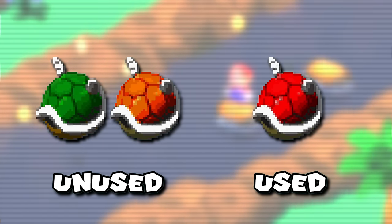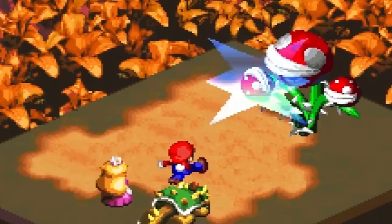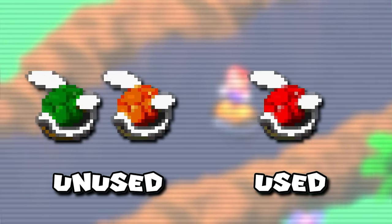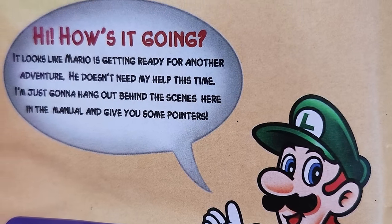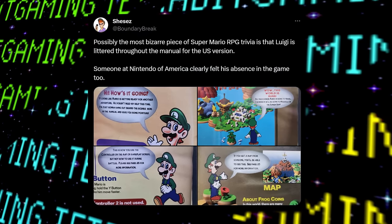It's currently unclear why these other colors were cut from the game, but some have theorized that since Mario uses the red shells, the green Lazy and Troopa shells might have been from a point in development where Luigi was planned to be in the game and would have had his own color-coded shells. It's pure speculation, but it would make at least a bit of sense.